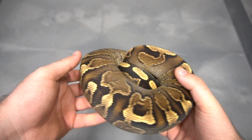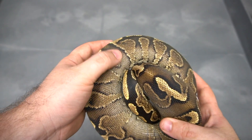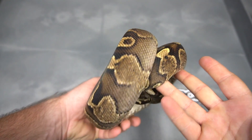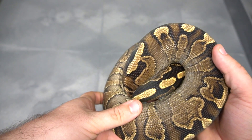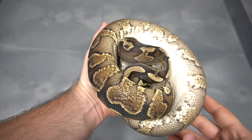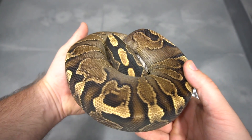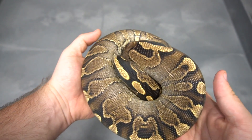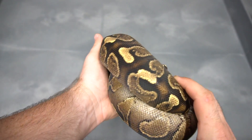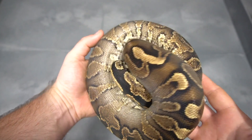Here we move on to a GHI yellow belly. You can see it's still got that crazy blushing in it, really golden back. This girl's het clown, so that may be affecting the color slightly, but just a gorgeous, gorgeous animal. That's a GHI yellow belly. This is why they call them ball pythons — she doesn't want to come out and show off how cool she is. But GHI yellow belly — you sort of get the idea. Pull out a couple more GHI animals and move on to the next one.